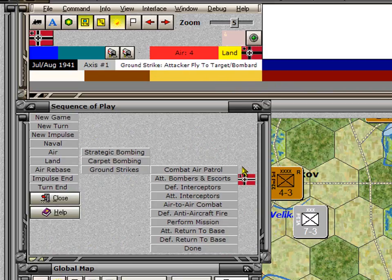I've already bypassed combat air patrol, and what this chapter covers are the eight sub-phases, all the way down to returning the air units back to base.